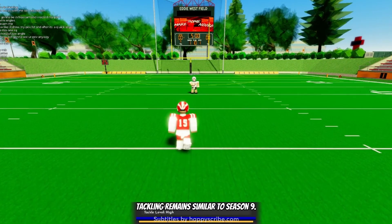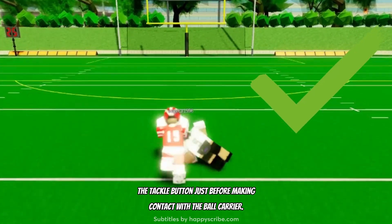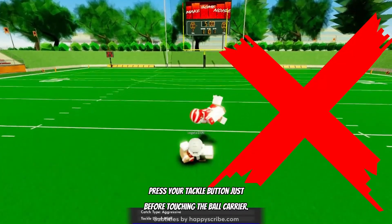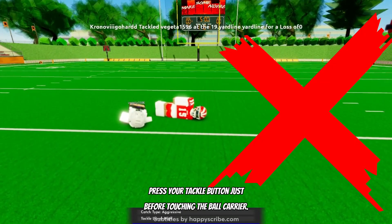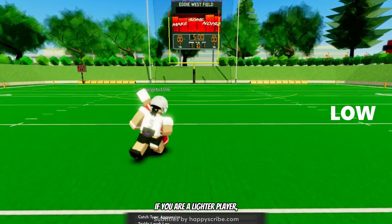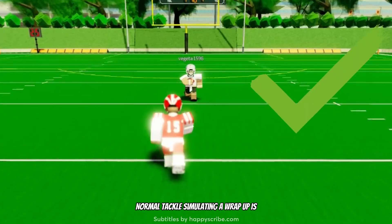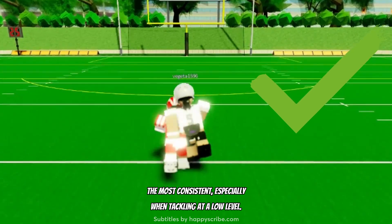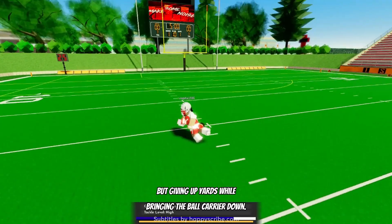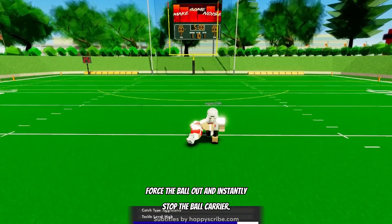Tackling mechanics: tackling remains similar to Season 9. Tackling is most effective when you press the tackle button just before making contact with the ball carrier. The longer your tackle animation plays, the weaker it is — press your tackle button just before touching the ball carrier. Think of contact as a physics problem where force equals mass times acceleration. If you are a lighter player, using a low tackle rather than a high tackle may be beneficial. Normal tackle, simulating a wrap up, is the most consistent especially when tackling at a low level. Reach tackle allows you to strip the football, providing the most range but giving up yards while bringing the ball carrier down.